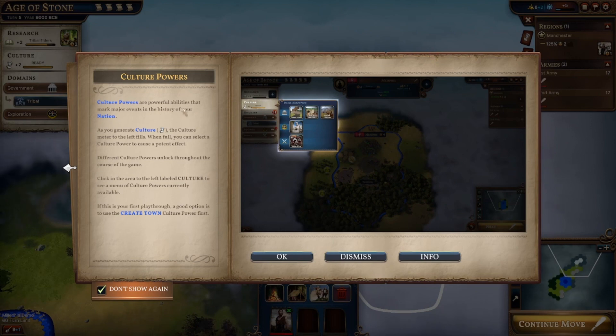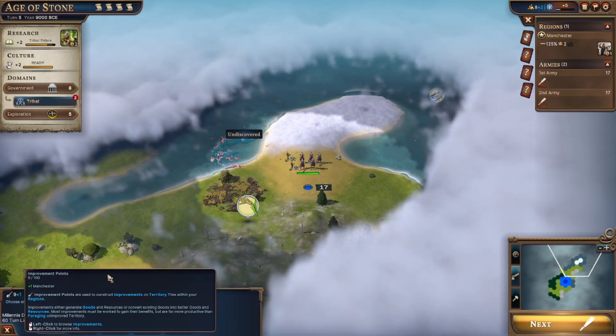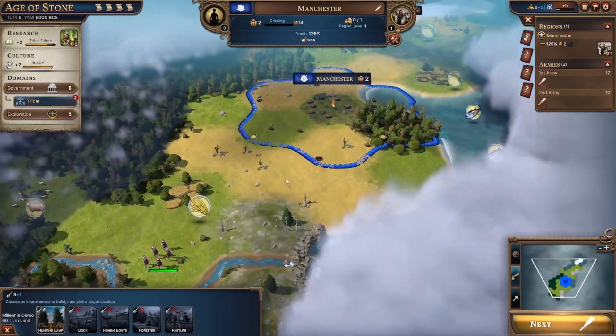Cultural powers are a powerful ability that mark major events in the history of your nation. As you generate culture, the culture meter to the left fills - when full you can select a cultural power to cause potent effects. Different cultural powers unlocked throughout the course of the game. Click in the area labelled culture to see a menu of cultural powers currently available. If this is your first playthrough, a good option is to use the great town culture power first. Where's the culture? Improvement points - I want improvement points, I can use them now.